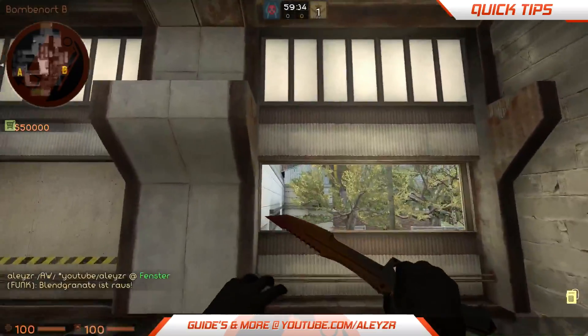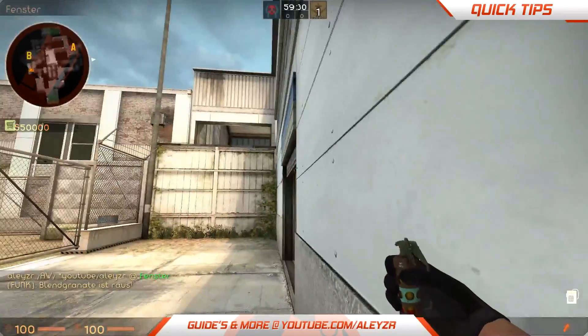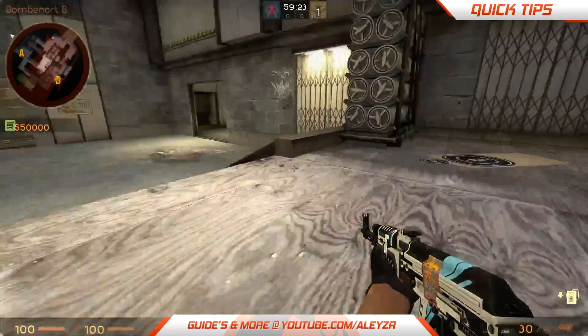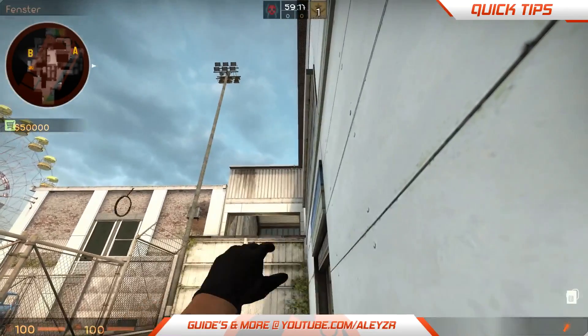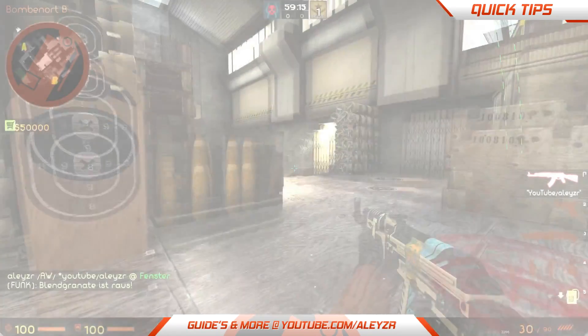It's exploding on the top of this window right here. So if anyone is playing on the side — from this position right here, waiting for someone to push onto the sides, or gets into this little corner right here — he will get completely flashed.